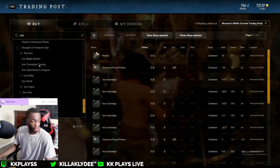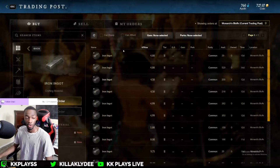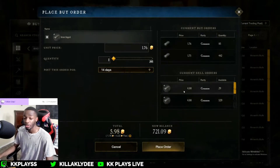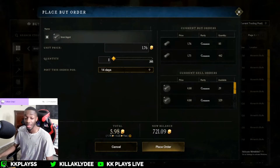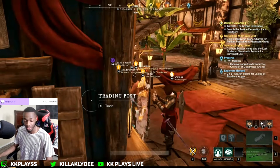Let's go to iron ingot. There's a whole bunch of people selling iron, but if you go here to place a buy order you can also see the current sell orders. You can see that people are willing to buy iron for the price of four gold, this person wants 29, this person wants 529 — that is a lot, that is a very lot of gold.